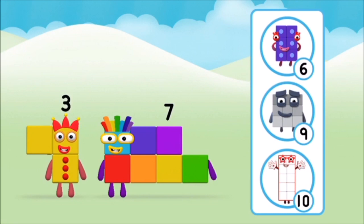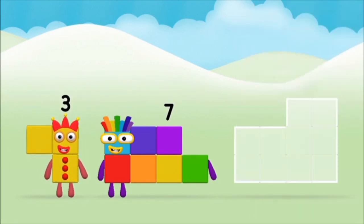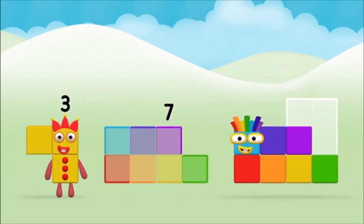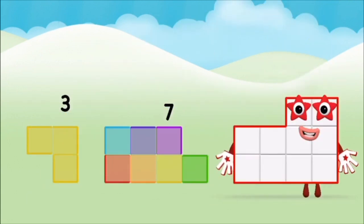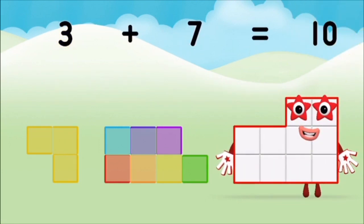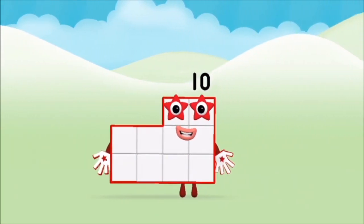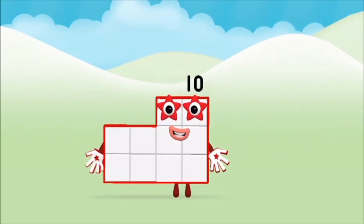What number block can you make by adding these two together? That's right! Now add the number blocks together. Seven! Three! Three plus seven equals ten! That's it! You made number block ten!